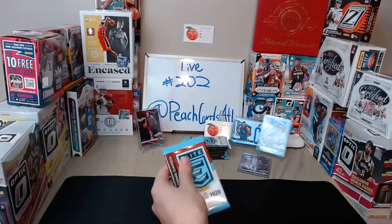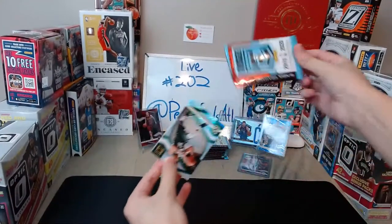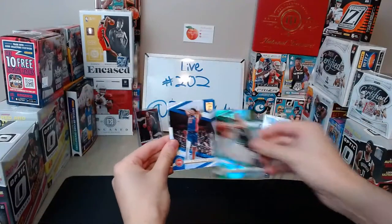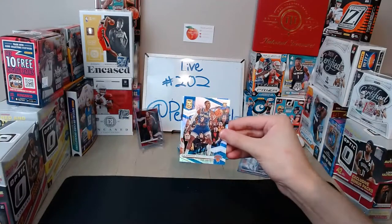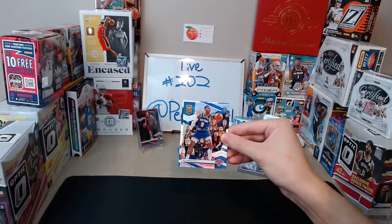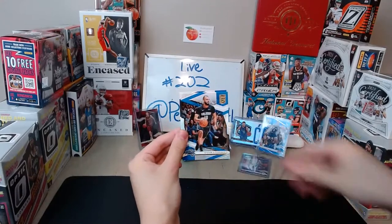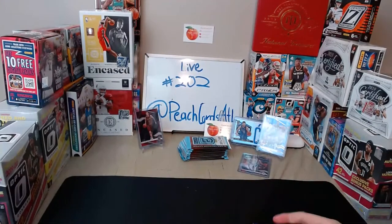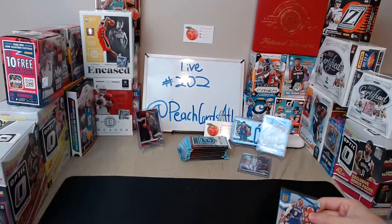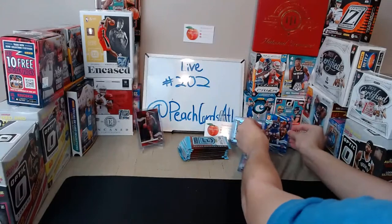Giannis for the Bucks, Christian Wood for the Pistons, and RJ Barrett 287 of 299 for the Knicks — Vlad gets another RJ, two numbered RJs now. Evan Fournier for the Magic and Joel Embiid for the 76ers. Two numbered RJs for Vlad — nice haul.